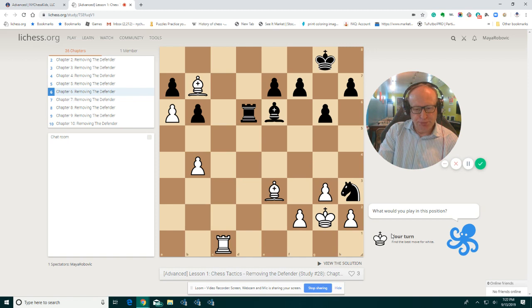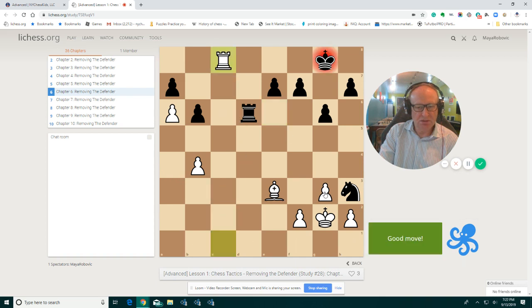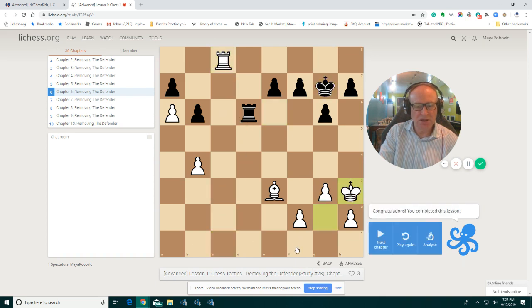We are attacking the knight on h3, but the bishop is protecting. So if we play bishop c8, there's no move for black. Because we are threatening to take on e6 and take the knight. And if bishop takes, we just play rook c8 check, and then we take. And we win the game.